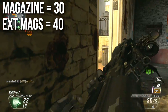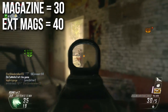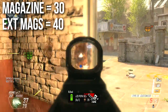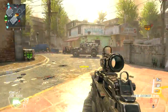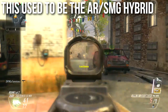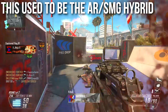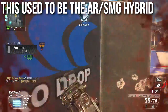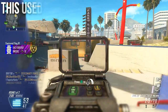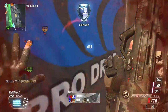Magazine size is 30, extended mag size is 40 — standard for the assault rifle class. I've read on forums, though haven't tested it, that extended mags makes you reload 10% faster. This used to be the AR/SMG hybrid — similar to what the Peacekeeper was designed to be — launching with the game. It has more of an SMG fire rate, similar SMG-level damage but not quite as low, and better hipfire. You could call it the poor man's Peacekeeper.